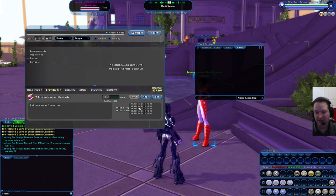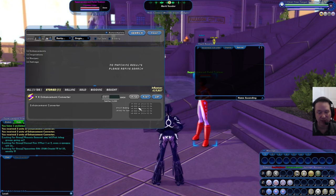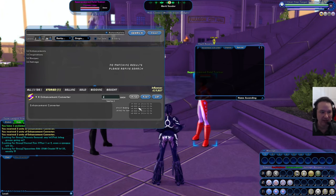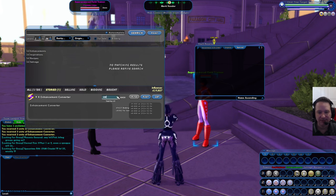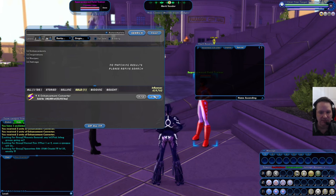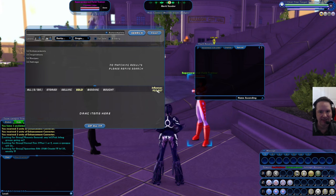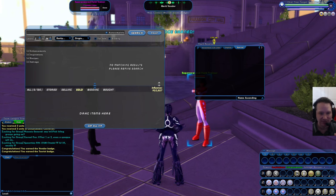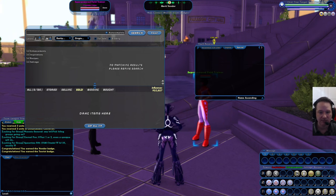For those doing math: if you get 60,000 from each converter and you get three per merit, that's 180,000 per merit minus auction house fees — so at least 160,000 per merit. You can list them for only one if you want and they'll sell very quickly to the highest bidder. I'll go ahead and get all of that — I had 300,000 from before and this gave me an extra 600,000 just like that, coming from doing one story arc.